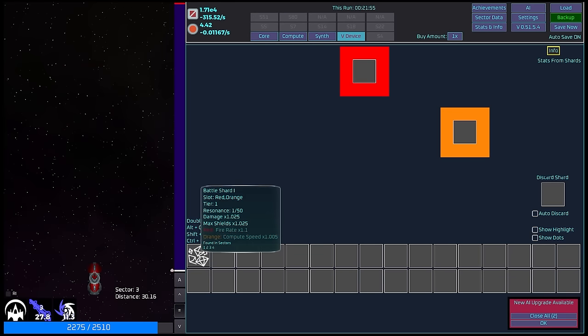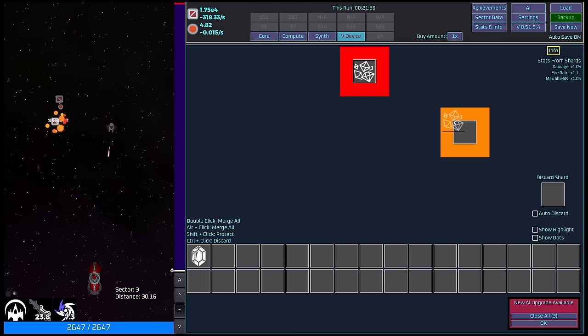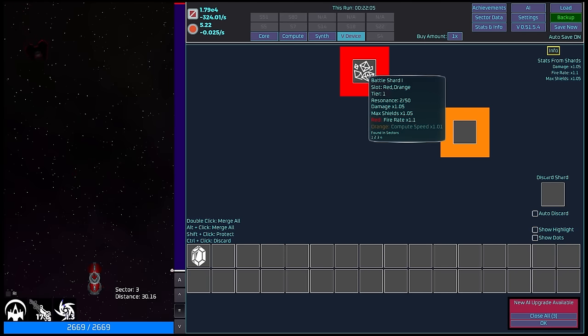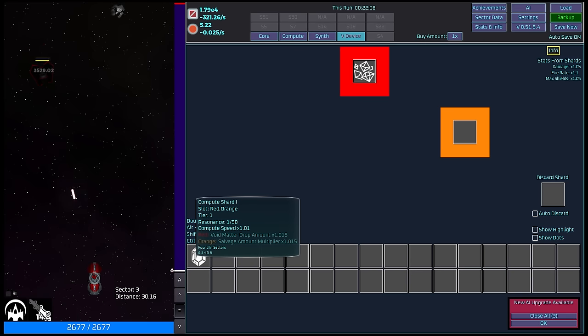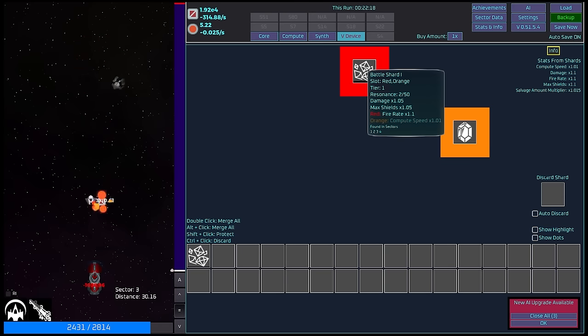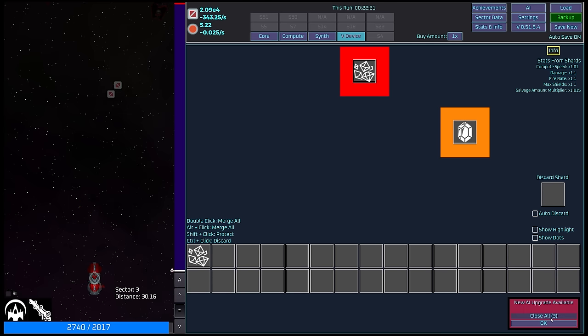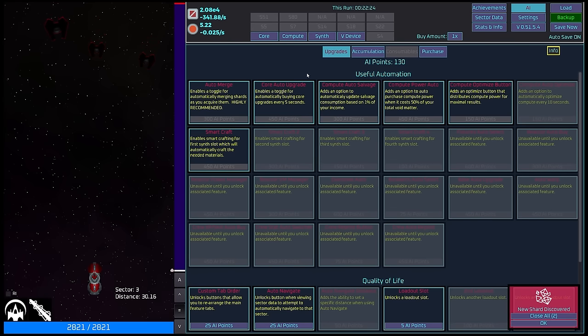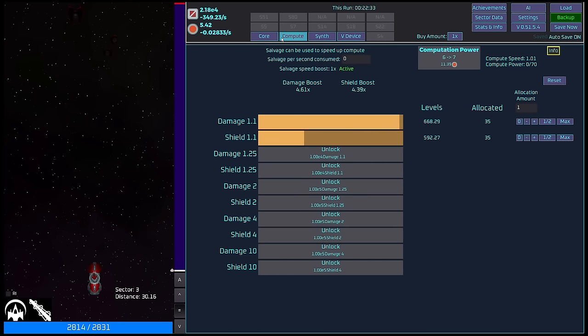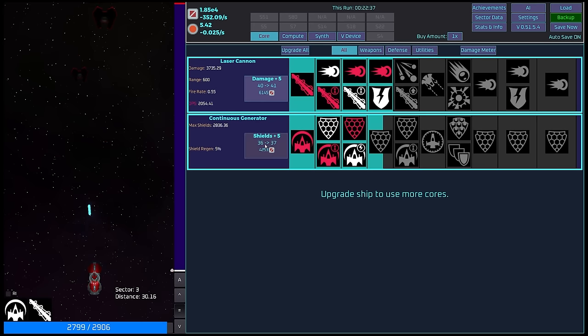Void shards — shards can fit into certain slots and we'll receive a bonus in addition to the base effect depending on the slots. These will stay with us at all times. Shards can be combined with other shards of the same name. We already have two — try combining them by dragging one onto the other. Red is fire rate, orange is compute speed and salvage amount multiplier. I think we'll take salvage amount multiplier. We've got lots and lots of new shards.